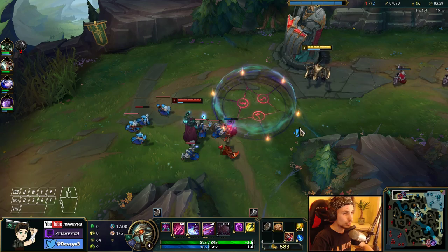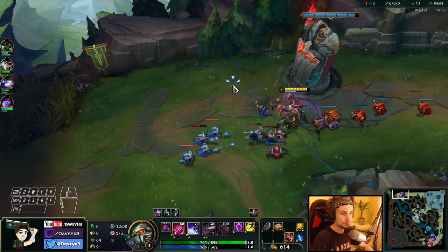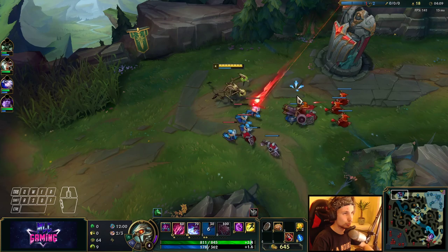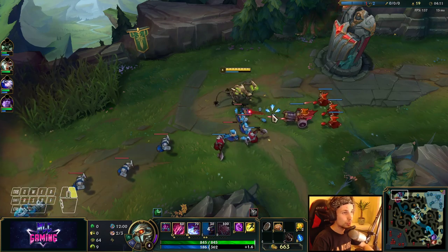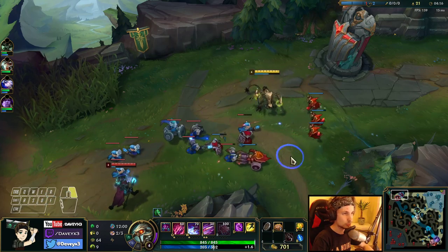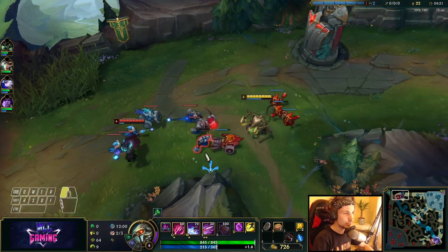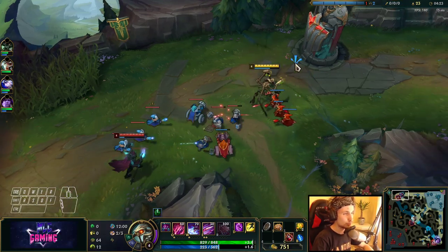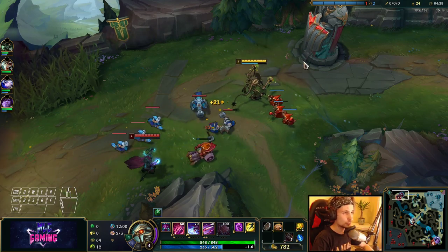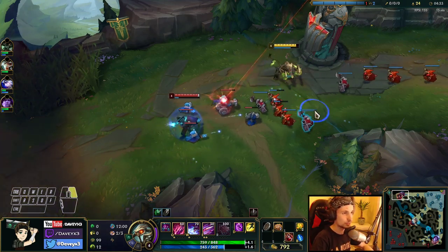For the skill order, you can decide whatever you want to max out first because all of them are pretty good. You could max Q first for poking. But what I'd recommend most of the time is maxing W for really good poke and damage, or maxing E first for really good wave clear and all-in potential together. Maxing E into W into Q is in my opinion the best skill order for Cho'gath.